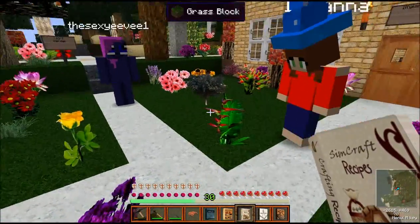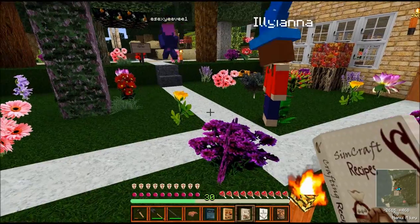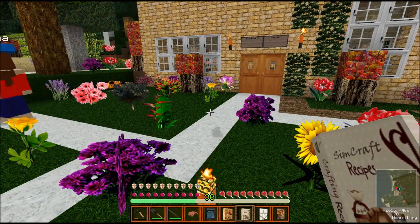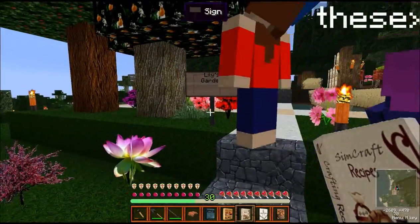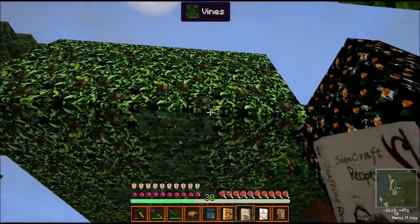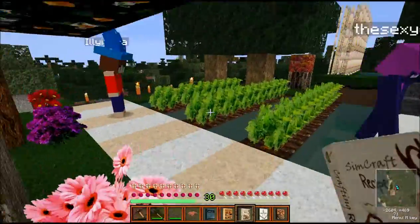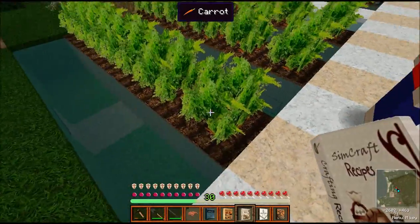Ileana, tell us a little about your garden — it looks really nice. This is my SimCraft garden. All the flowers you see are from SimCraft. Over this way is basically where all my food is, as well as different trees with different fruits. This one gives you avocado fruits, this one gives you pears. And of course we have our wheat and our carrots over here — these are just the vanilla ones.